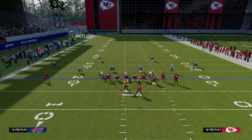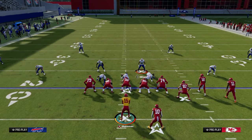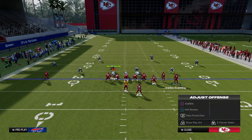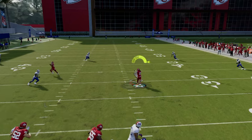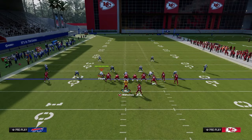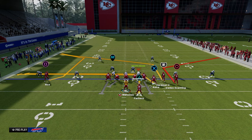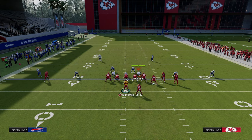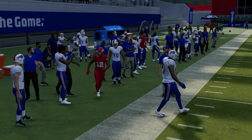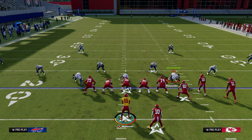To counter that, they can go to a cover three cloud, rolling the safety outside to play the deep sideline. We flat one guy, cloud another, and the user is put in conflict — he has to choose between guarding the running back or covering the right side seam. The space is in that right side seam, so we take what they give us. This is what you'll see a lot online as the coverage chess match develops.